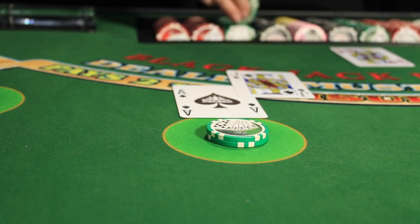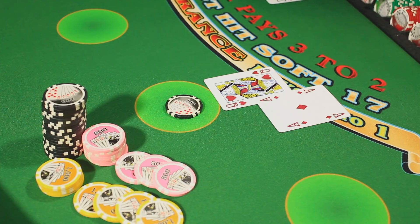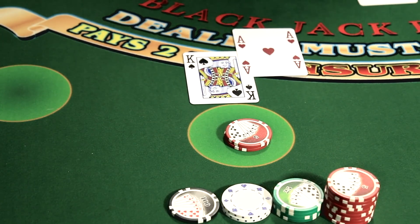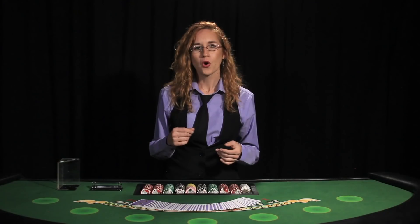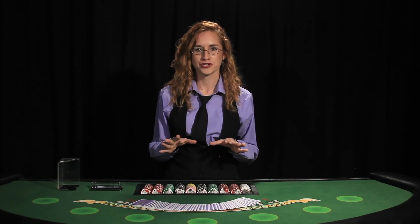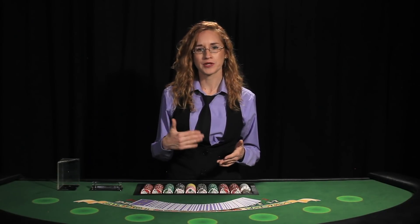When a player gets a blackjack, they'll immediately be paid even money plus a bonus. That bonus is also known as 3 to 2, and this term typically describes the odds that the player is paid when getting a blackjack. Normally, the bonus is half of whatever the player's original wager was. Or, if you take the entire wager and multiply it by one and a half times, then you can compute a blackjack payoff.